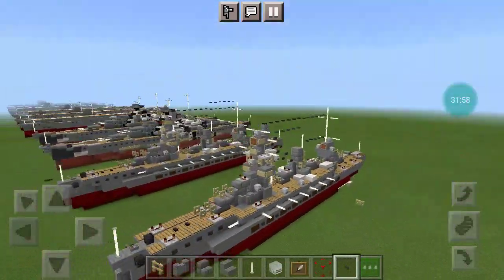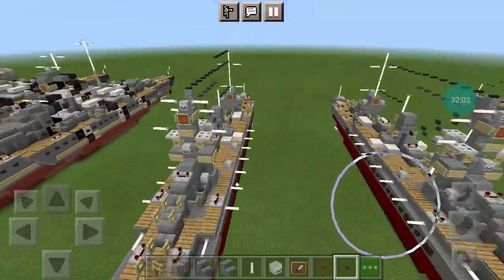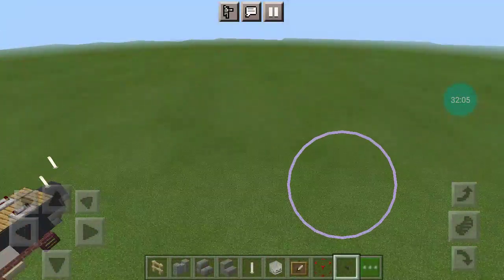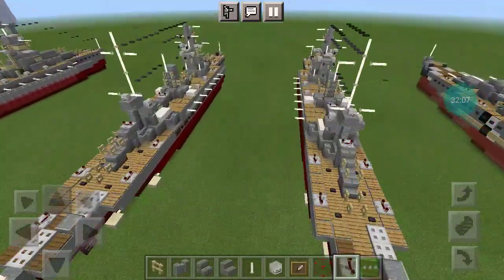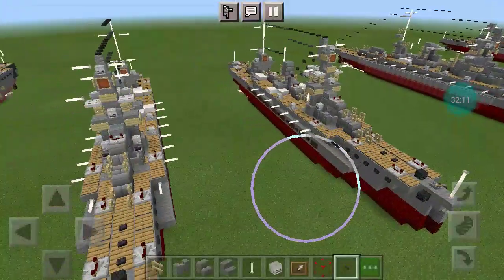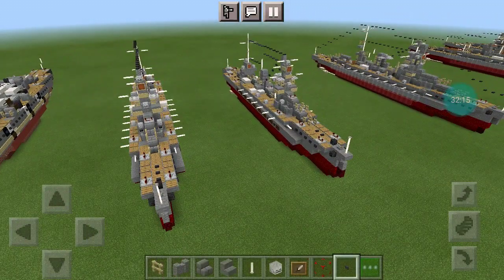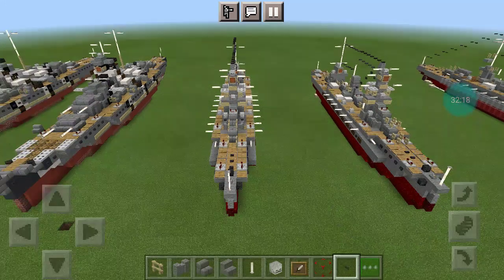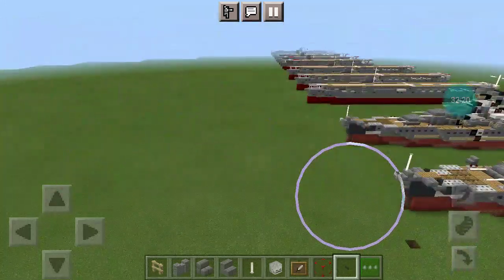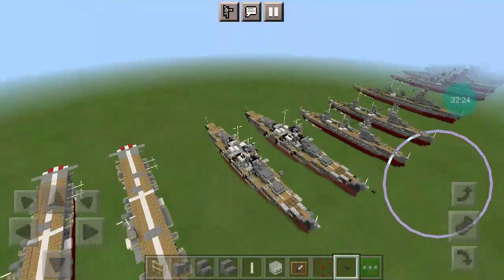And that does it for my design of the Japanese battleship IJN Fuso! I hope you all enjoyed. If you did, make sure to give this video a like and comment down below what you thought. If you would like to make a request, there's a link in the description to the Discord server where I take requests. If you like this tutorial, I suggest hitting the subscribe button as there will be many more tutorials to come.